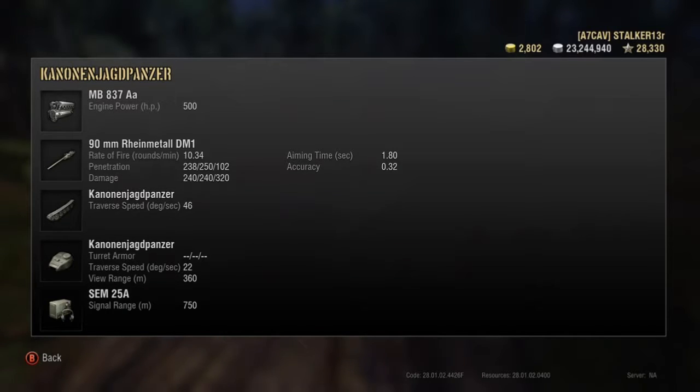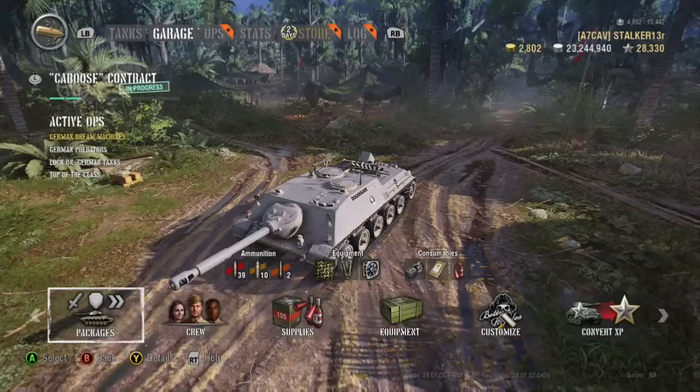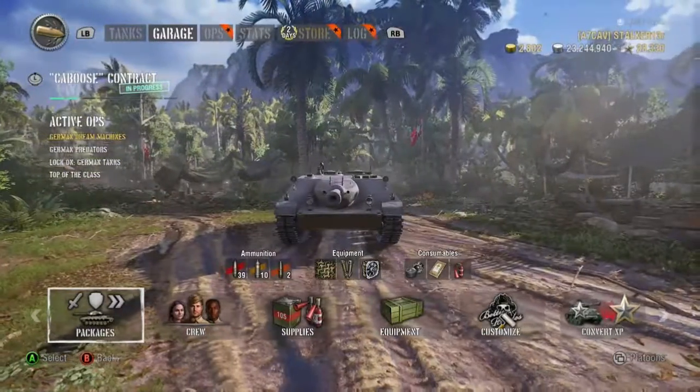We'll wrap it up there for today. Here are some of the stats — you can see it's 250 penetration, advertised at 240 for damage, but as you saw I'm often getting numbers in the mid-100s on a Tiger 1 — that's almost a hundred less than what it's advertised as for damage, and that's pretty regular for my performance in this tank. Thanks for watching.